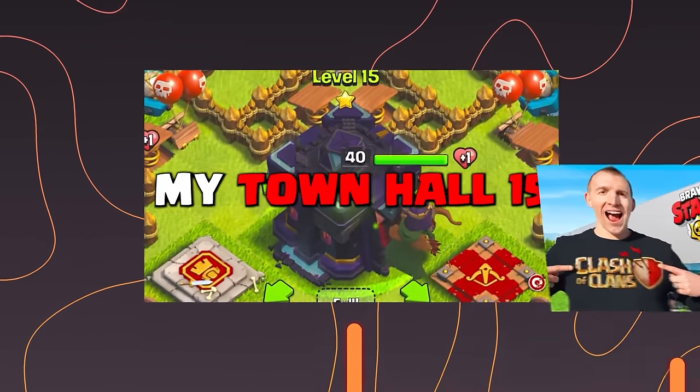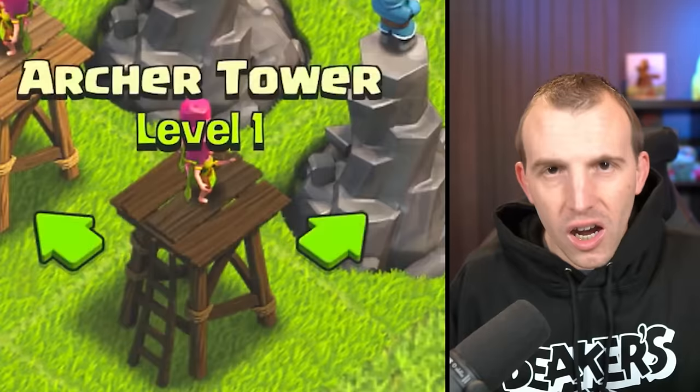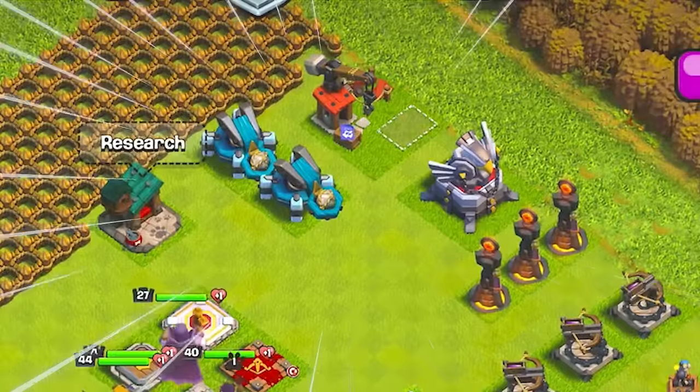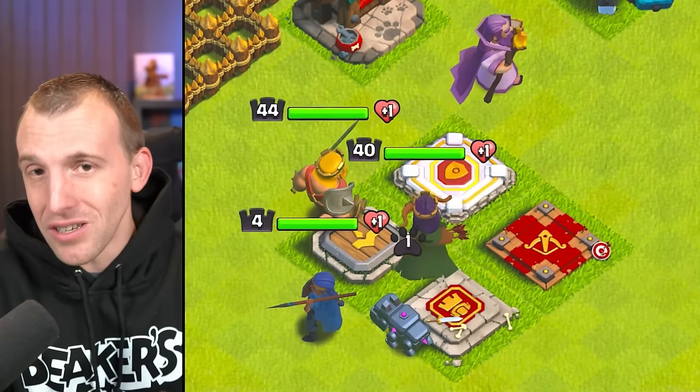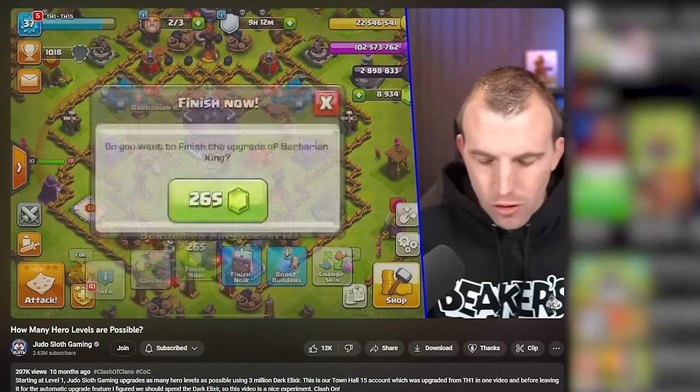This is my Town Hall 15 with all level 1 defenses — the cannons, archer tower, wizard tower, air defense — everything at level 1. The only exception is the heroes, because we spent 3 million Dark Elixir upgrading them in one video.